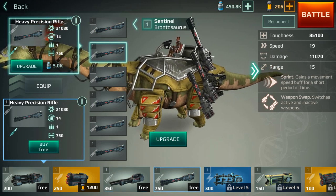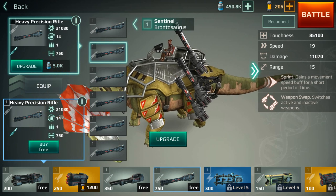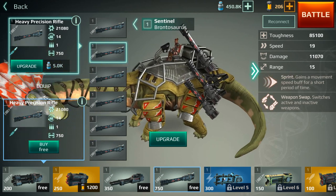Next up is the heavy precision rifle that brontosaur comes with as standard. You only get one shot every 14 seconds, which is a little frustrating, so my advice is to go with a weapon that has a quicker reload time.